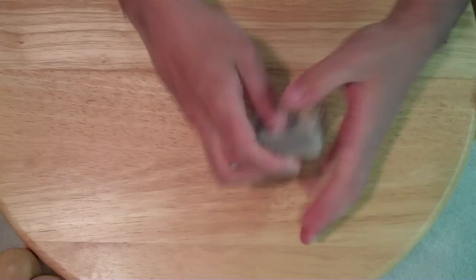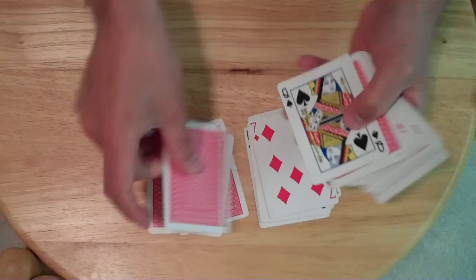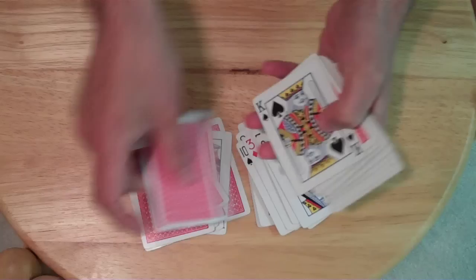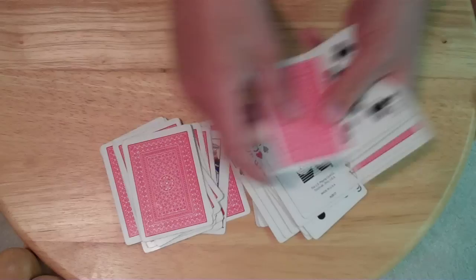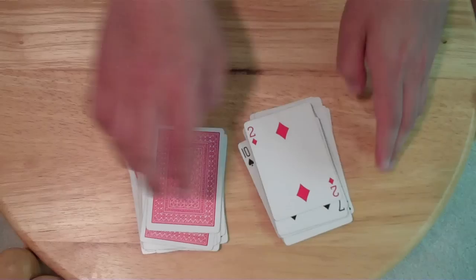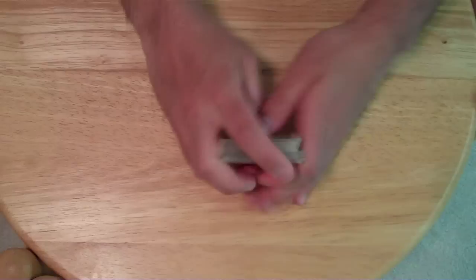We'll do one final process of randomization, which is to split the cards into two different piles. Now some of the cards will be face down and some of them will be face up. Bear with me because it's going to take a moment to go through the entire deck. Think about a decision: once I put all these cards down, I want you to flip over the cards of one of the piles. You can either take the pile over here and flip it over, or take this pile and flip it over.